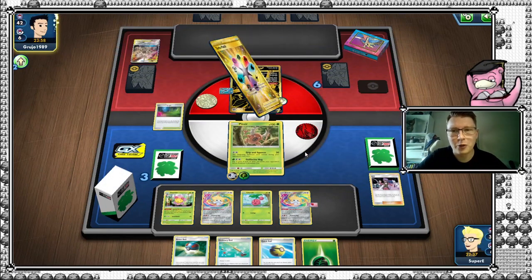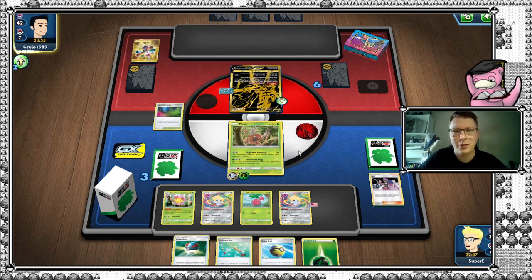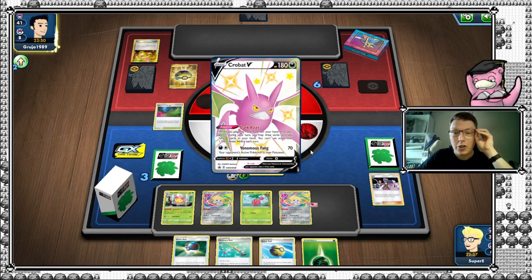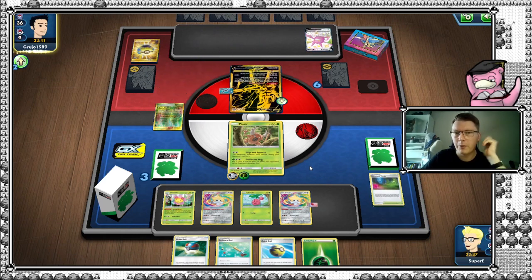He did pull off an Altered Creation, so that is not good — he can take two prizes at a time on our single prizes, so that's going to be scary. We do have, for our next Pinsir in play, the Jirachi option. Best is if he doesn't even knock us out — then we get to flip more coins. In this case, we lost Glimwood. We have no Will on hand, so we're down at our 25% chance of pulling it off. That is not great.